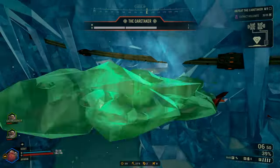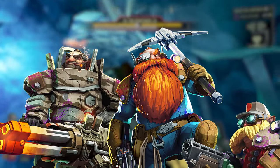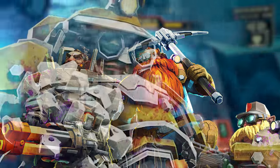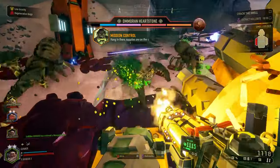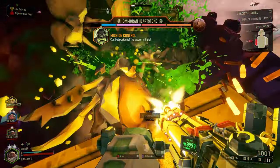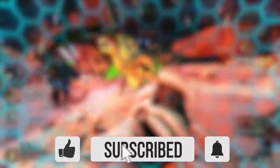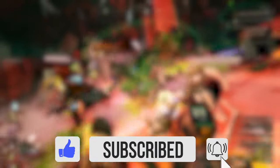And there you have it. If you want to break armor like a champ, the Gunner and Scout are your best bet. The Engineer will help you when he can, and the Driller, well, he's probably going to do his own thing anyway. Hopefully now you guys have a much better understanding of how armor works and how you can deal with it a little bit better. If you guys want to see more videos like this, let me know down in the comments. I hope you guys found this video fun and informative — if you did, be sure to give it a like. Thank you guys for watching, and I'll see you in the next video.